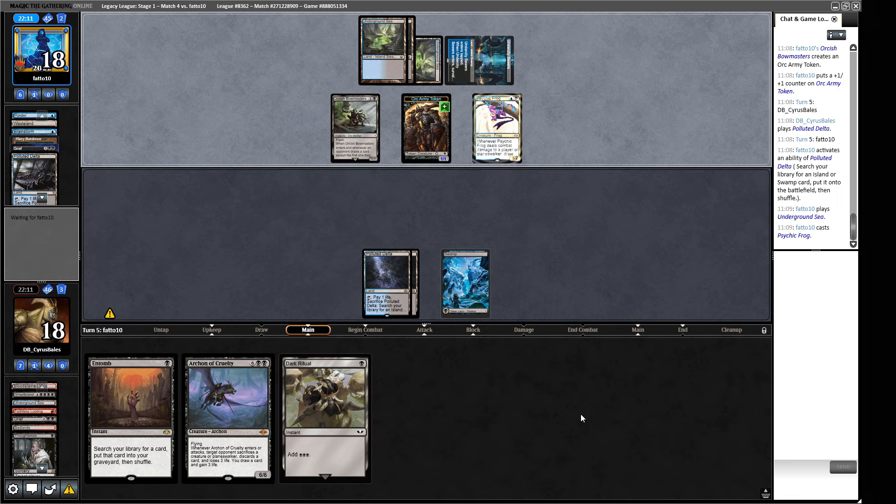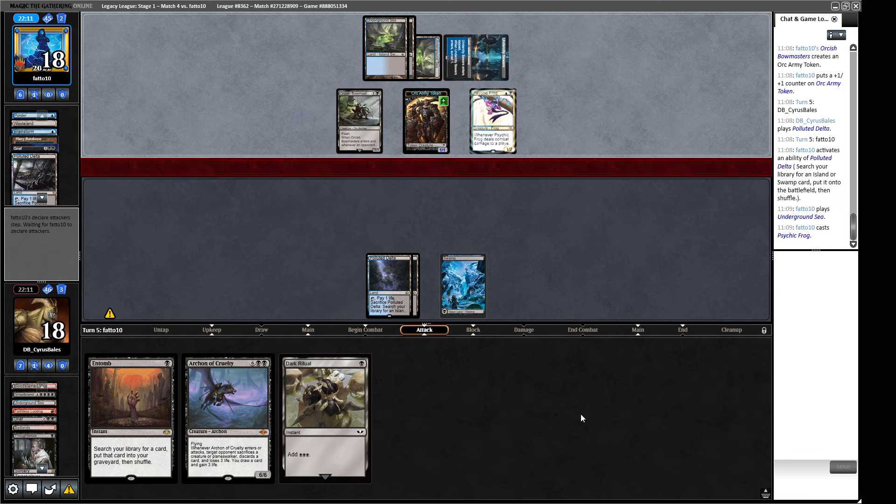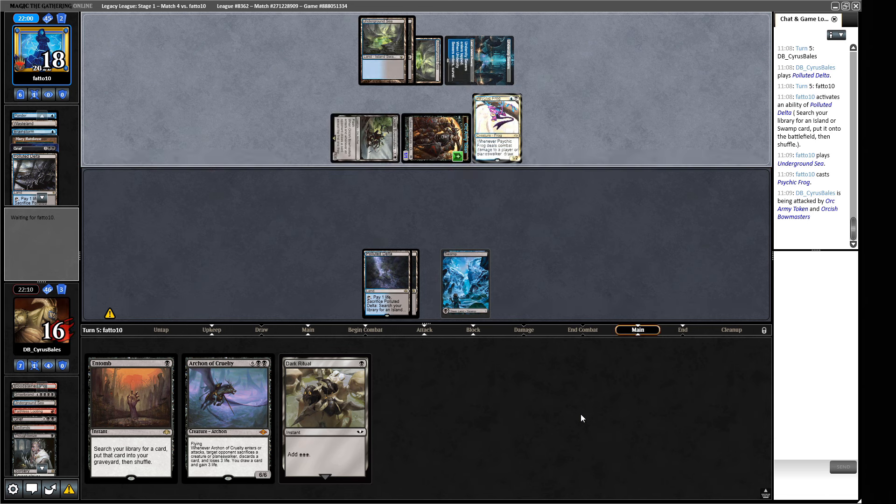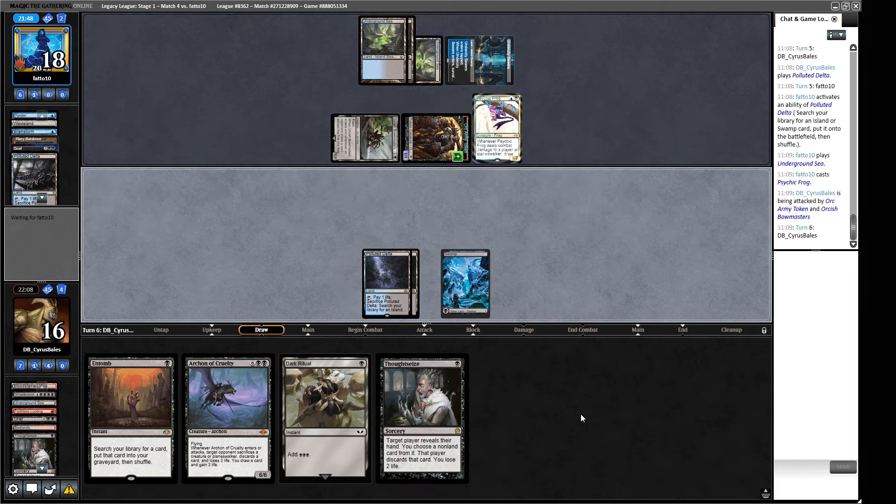Another land and a Dark Ritual gets us an attempt at casting Arcane of Cruelty. Our opponent hard casts Grief, then a Psychic Frog — things are going to go pretty poorly from here. We go to 16 life. Our life total is a resource we tap into with Reanimates and Thoughtseizes, so attacking us this way is very effective, giving us fewer draws and making them worse.